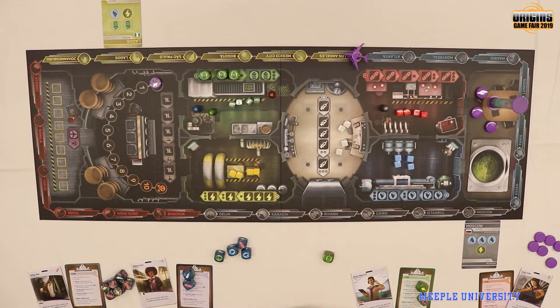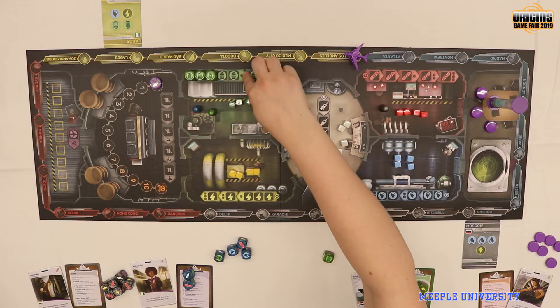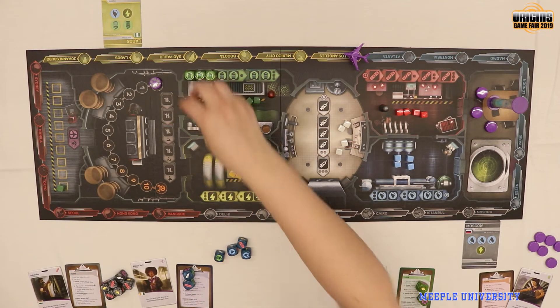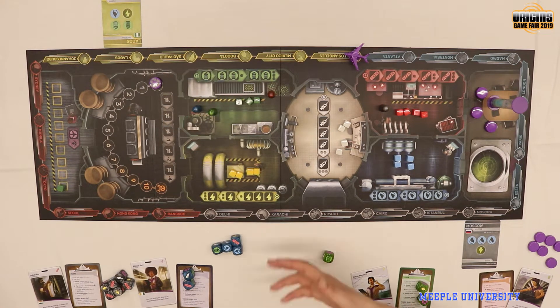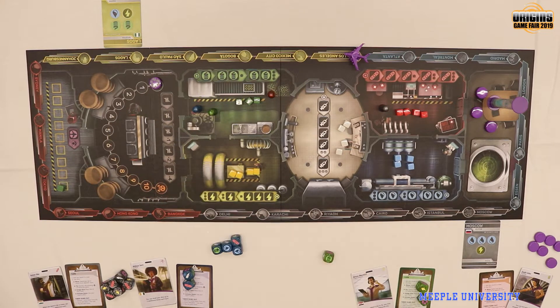Maybe we decide that getting one crate is important — the clock is ticking and we want to try to get something. So if you're in the room, you'd activate it. When you activate a room, you roll those dice, see you get one crate, take the crate, and it goes to the cargo hold. Then as the machinery runs, it creates waste — oil, spillage, and other things — so you need to accommodate for that on the waste track.